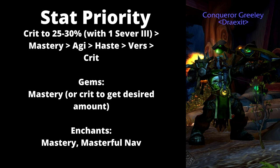For gems, I go with Mastery — but if you're trying to reach a desired crit amount, you could put a couple of crit gems in there; I wouldn't go more than two or three though. For enchants like Ring Enchants, run Mastery, and use Masterful Navigation on your weapon.